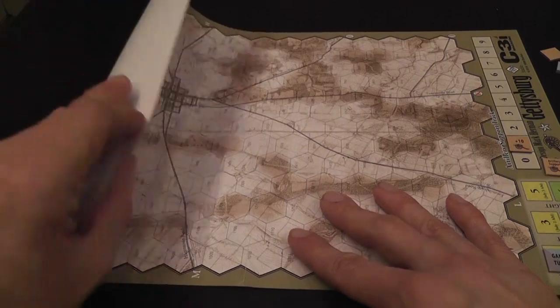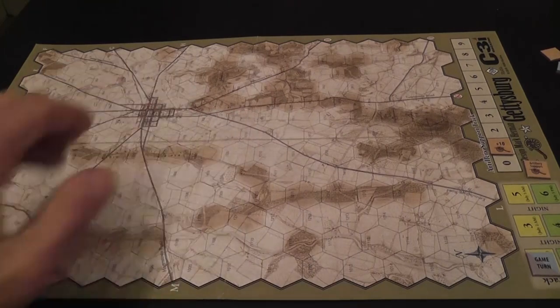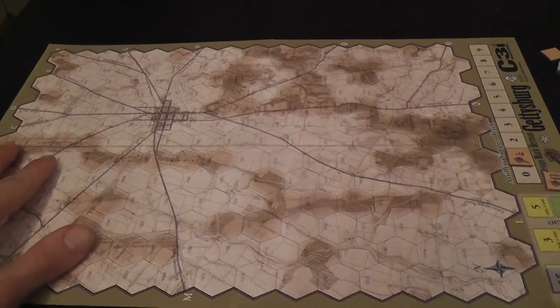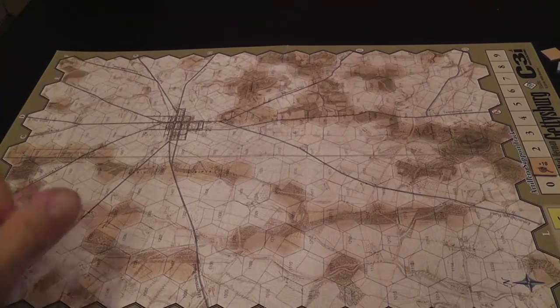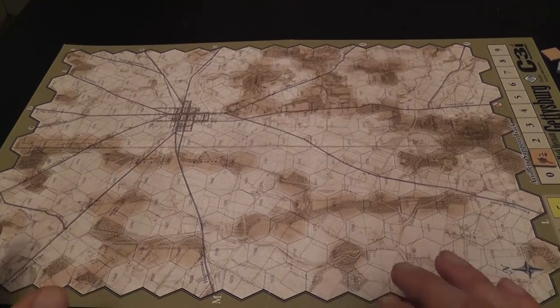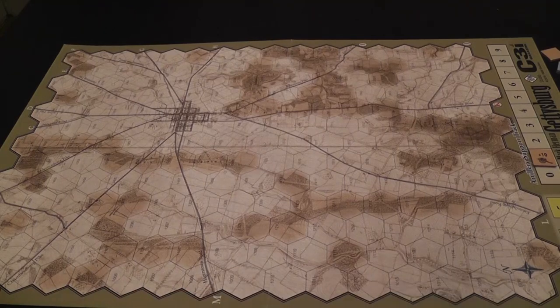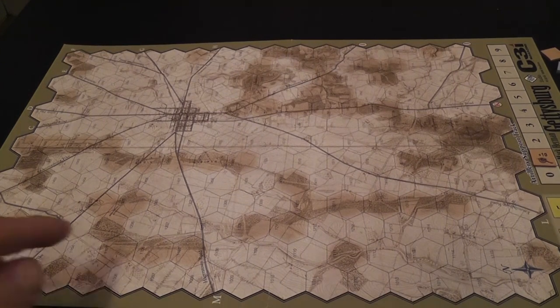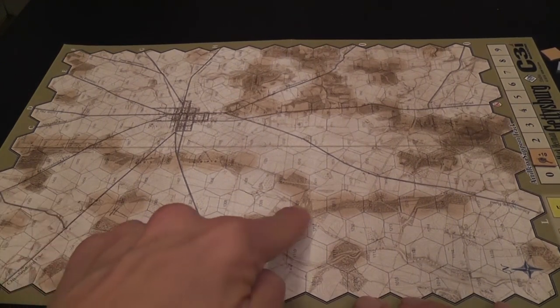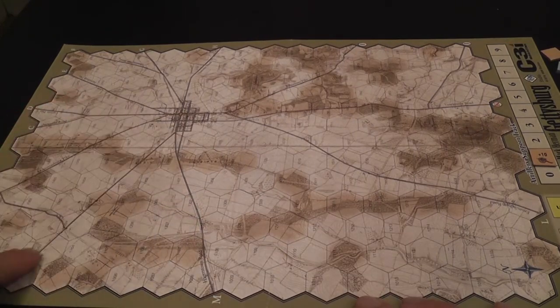Let me show you how the game works. This is the map of the game. It is printed on paper, but it lays flat quite easily — I'm not using anything to hold it down. It represents Gettysburg and the area around Gettysburg. It has a nice military map feel to it, which I really like, and at the same time it is very readable. It has basic terrain, and only two types of terrain that affect gameplay.